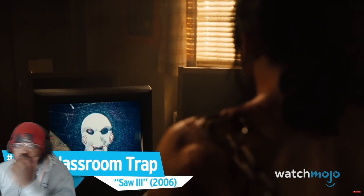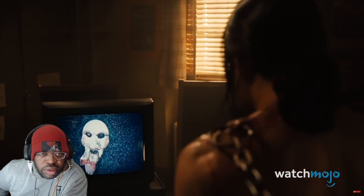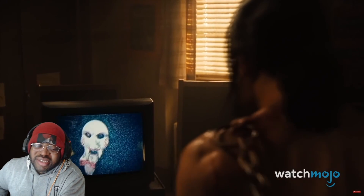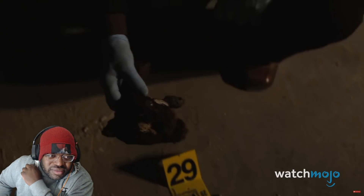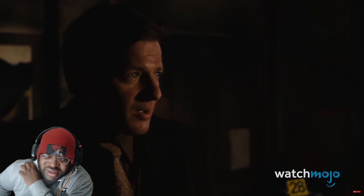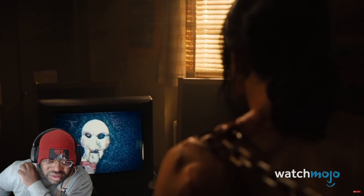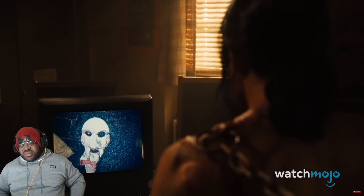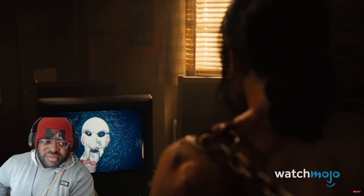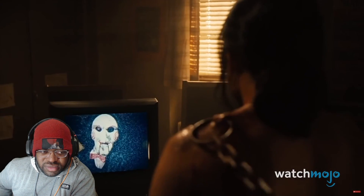Number 16: Classroom Trap, Saw III. Troy finds himself chained in a classroom, where the only way to be free is to pull on the chains pierced into his body. Troy does muster a remarkable level of willpower to come close, but certain chains are pierced in vital areas that can be ripped open. This is one of the traps executed by Amanda Young, who developed a habit of making them inescapable. The symbolism: Troy had to break himself apart from the criminal lifestyle that had shackled him for years.